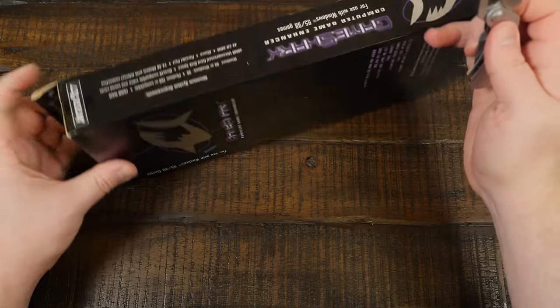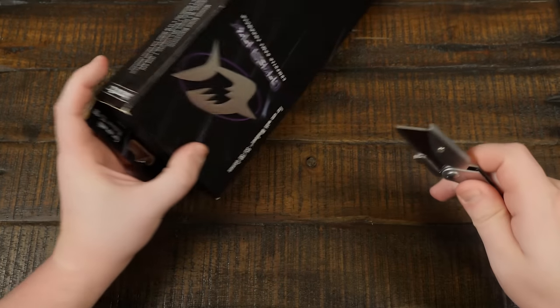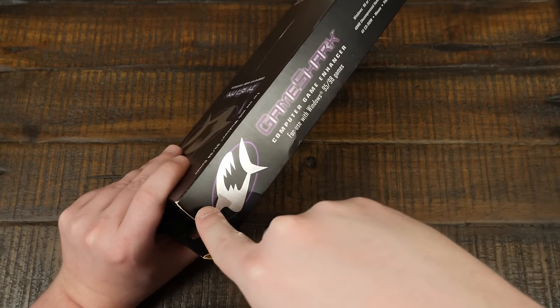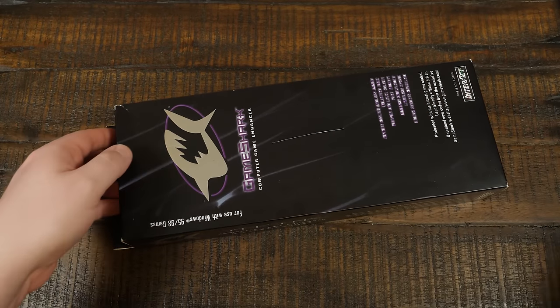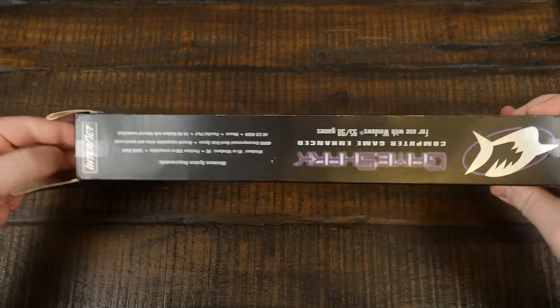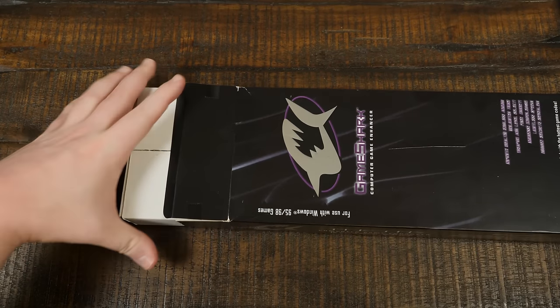I really don't know what's inside yet. Just due to the shape I assume a VHS tape — I think I saw a VHS on one of the other listings for this US version of the GameShark for PCs. The Action Replay had a parallel port dongle effectively used just for DRM as far as I could tell, but I don't know if this has that or if it's just the trainer software.